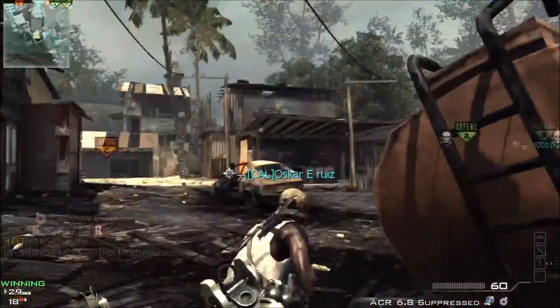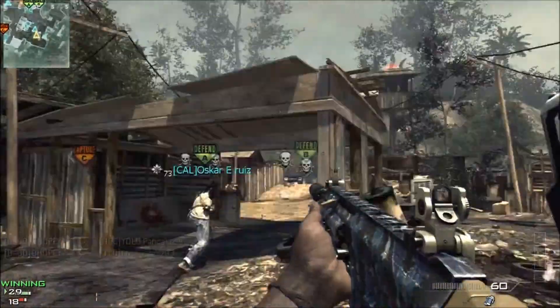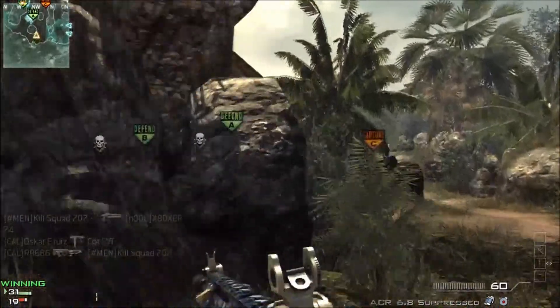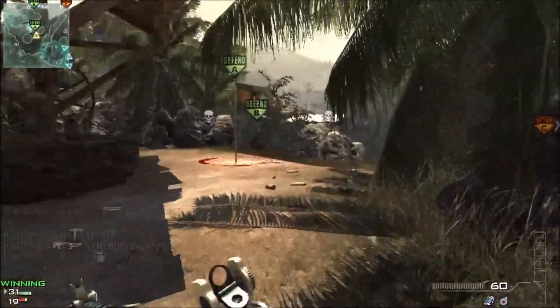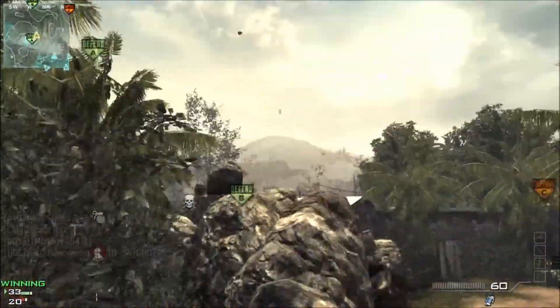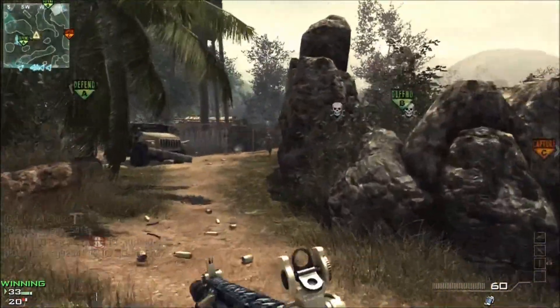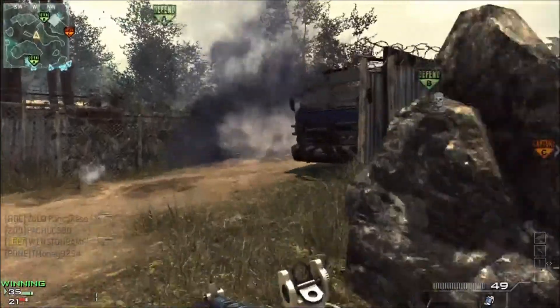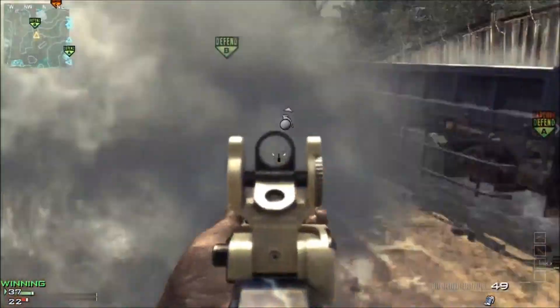The hip fire is actually really good — probably the best hip fire out of all the assault rifles. This is close to a submachine gun in my opinion, except you've got the range and the extra damage, because most SMGs don't do as much damage as assault rifles.